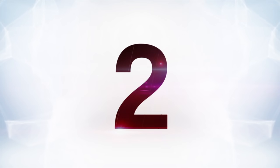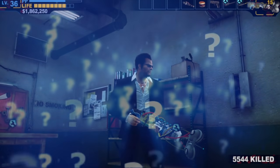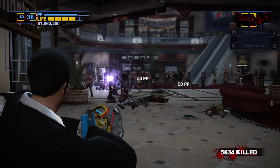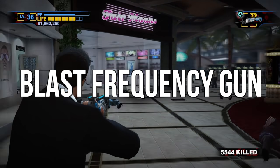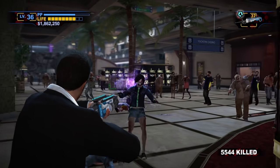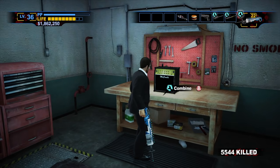Down to number two, Dead Rising 2 and the Super BFG. It's called the Super BFG, so of course this thing is good. Probably the most mysterious combo weapon in Dead Rising 2 — it's something you can't even get until after the second day, and only under very specific circumstances. The standard BFG, or blast frequency gun, isn't actually all that good. It's effective against gas zombies, which is helpful, but it's only good against them and useless for everything else.